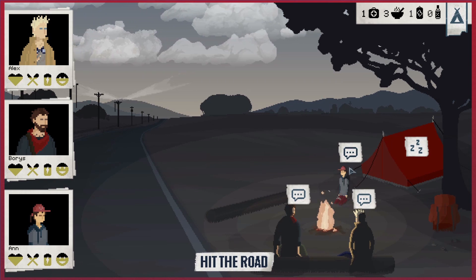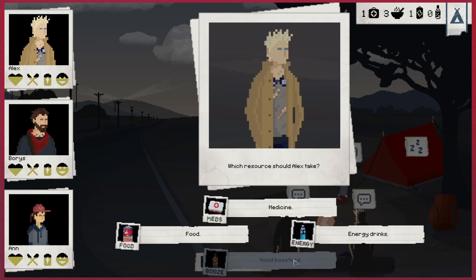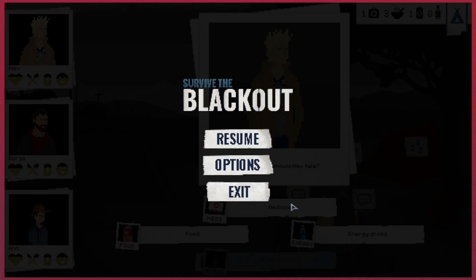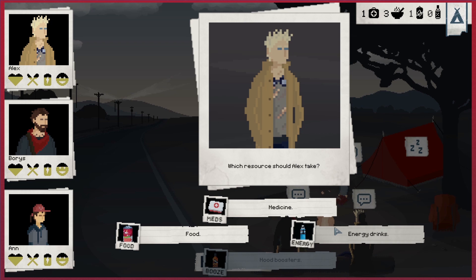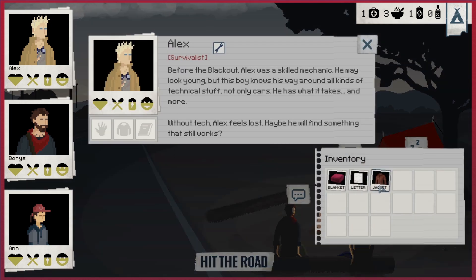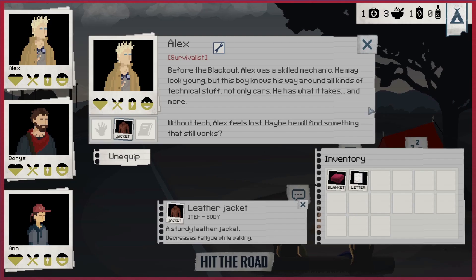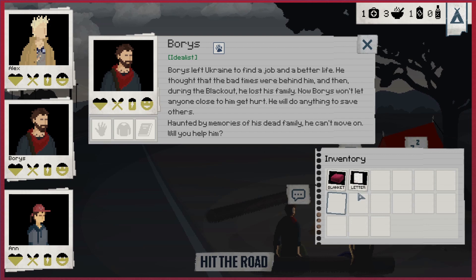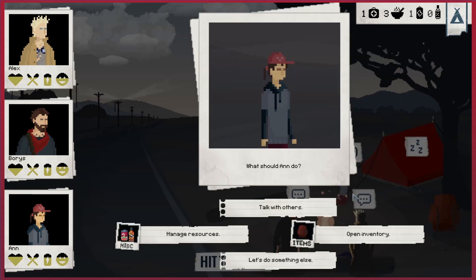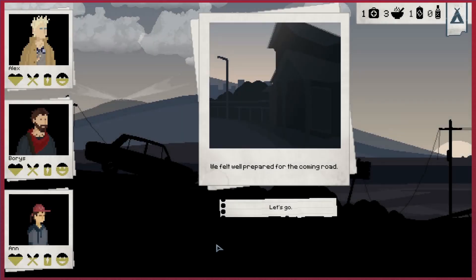Let's go to our camp and prepare for the journey ahead. From here you can rest, talk to other people, or adjust what you have yourself. We'll manage our resources. He's doing okay, he doesn't actually need anything. We'll take the energy drink. Let's give him the jacket - the jacket decreases fatigue whilst walking, which is quite useful. Let's also give him the letter and a blanket. Actually we should give the blanket to the little kid. From there we can hit the road and move on.